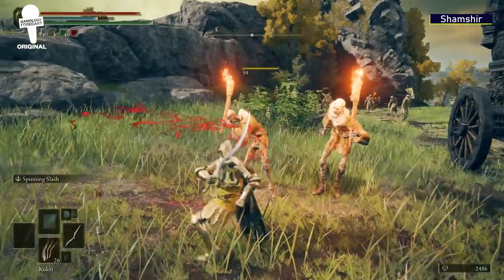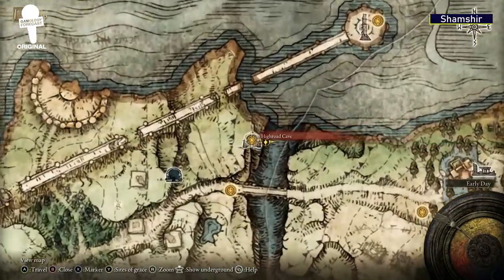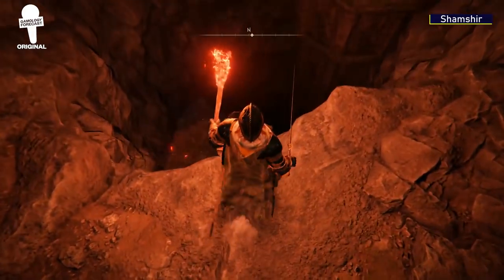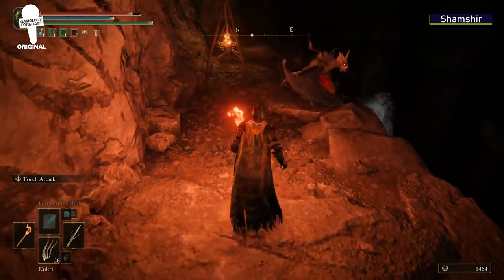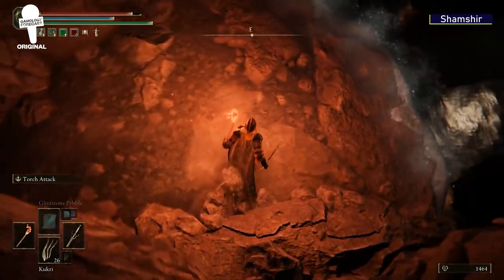The Shamshir is waiting for you in the High Road Cave, which is next to the detached catacombs where you find the Uchi Katana. Once here, you'll want to traverse all the way down the cave — make sure to watch your step — and find the waterfall. Traverse down the waterfall and the Shamshir will be waiting on a platform, but be careful as it will be guarded.